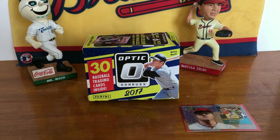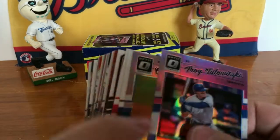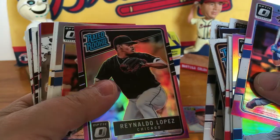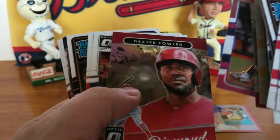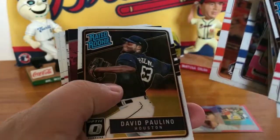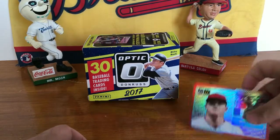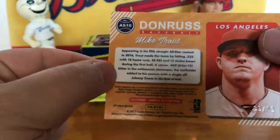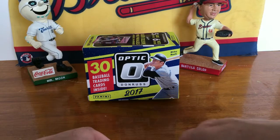That looks like that's going to be it for our 2017 box of Donruss Optic. Got a couple cool cards in here — got a pink Ronaldo Lopez rated rookie, pink Robinson Cano, Freddie Freeman, and then we got only one numbered card out of the box, but it was still a nice one. It's a Mike Trout, number 33 out of 99, a Prism. Pretty nice card there, can't complain about that.